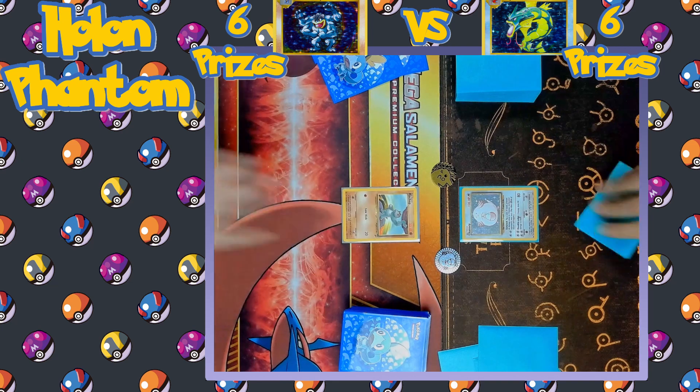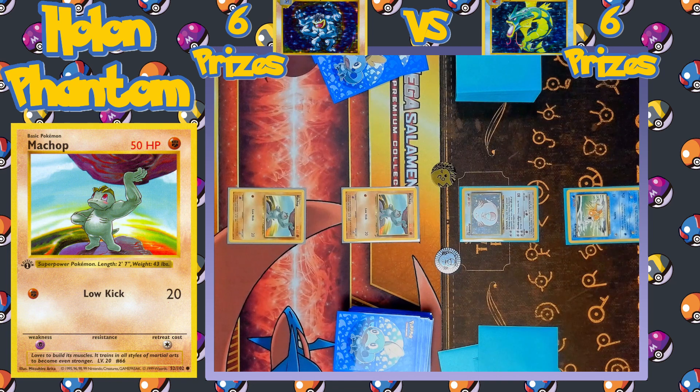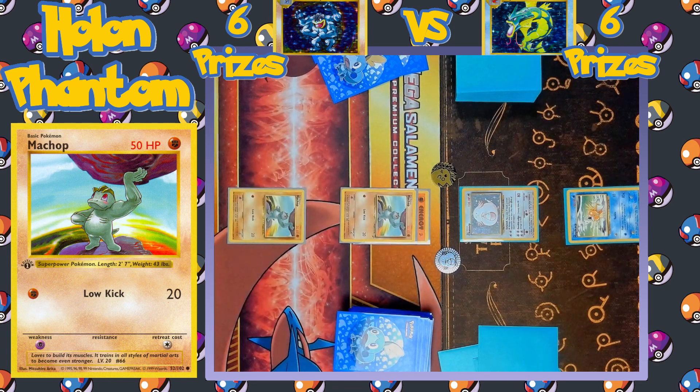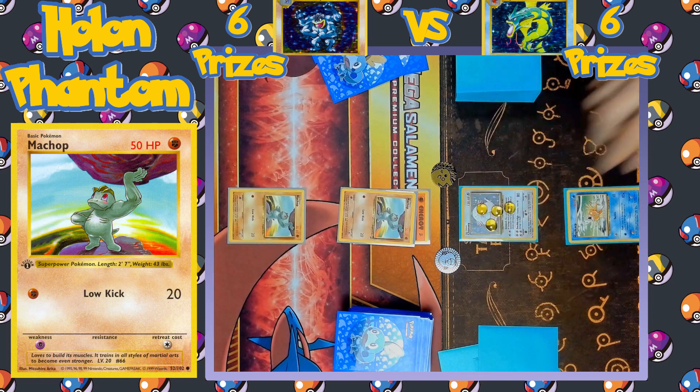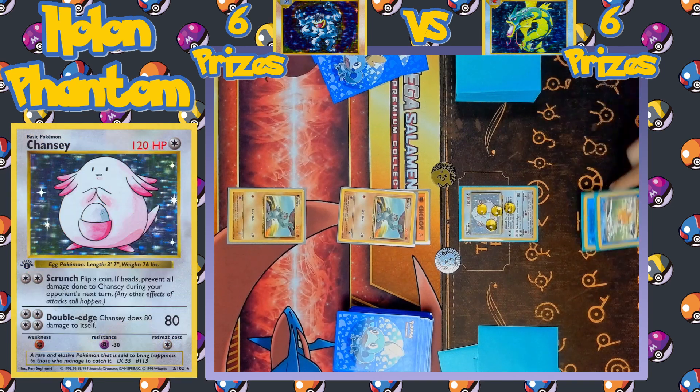And here we go, the battle has started with both players flipping over their starting Pokémon. On the Machamp side we've got Machop as the active Pokémon, and on the Gyarados side we've got Chansey as the active Pokémon. The Machamp side is going first, benching a second Machop and equipping a Fighting Energy to the active one to attack with Low Kick, hitting Chansey for 40 damage, as Chansey is weak to Fighting-type Pokémon.